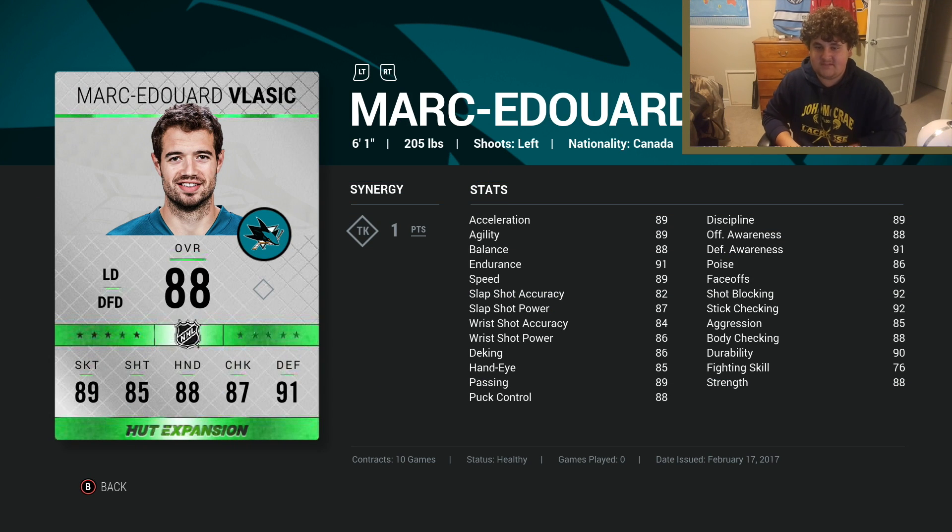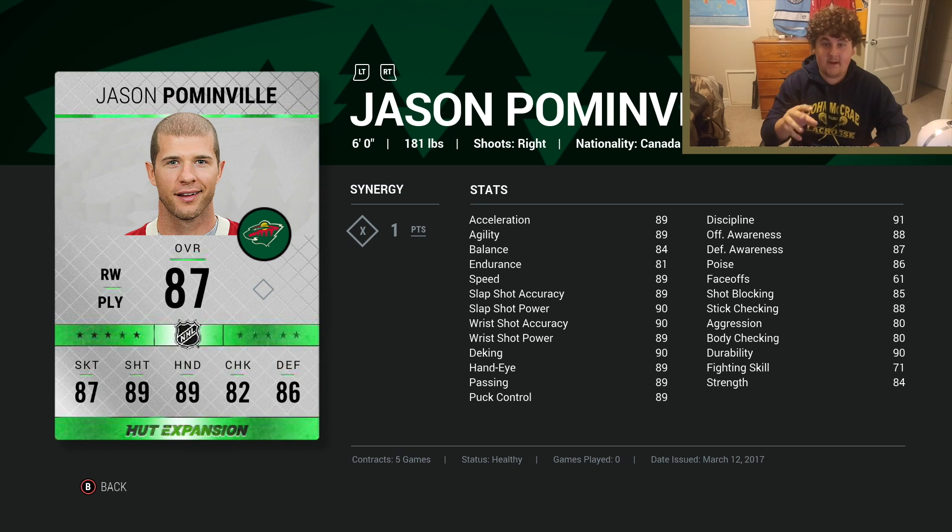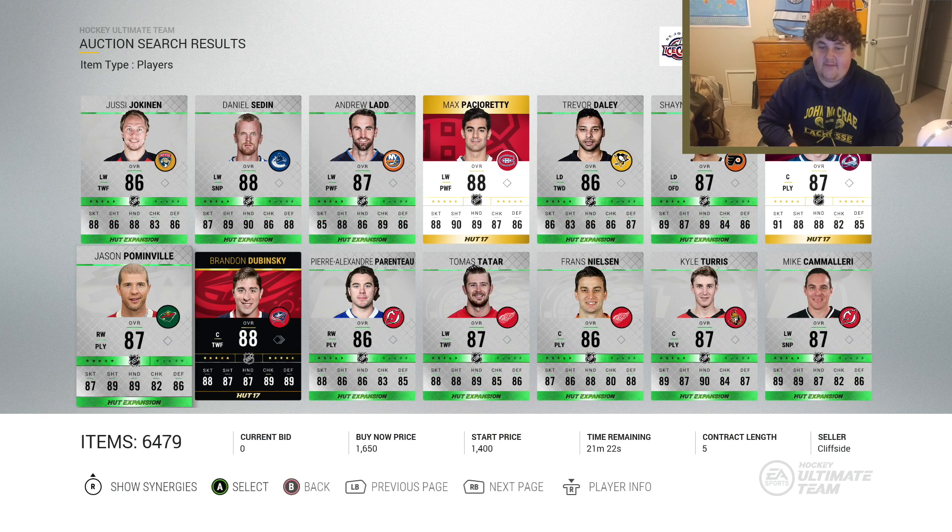His faceoffs seem better than 82 — he wins them more than it appears. Mark Vlasic I'm also putting back on my team once my bronze and silvers are gone. He has 92 stick checking and 92 shot blocking — stick checking is really important because higher stick checking seems to result in fewer CPU penalties and cleaner poke checking. He's also got 89 speed and acceleration. Jason Palminville was on my first line during series 2 competitive seasons and was scoring goals like you wouldn't believe — absolutely fantastic offensive stats.